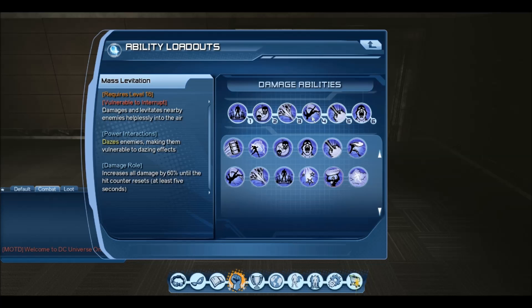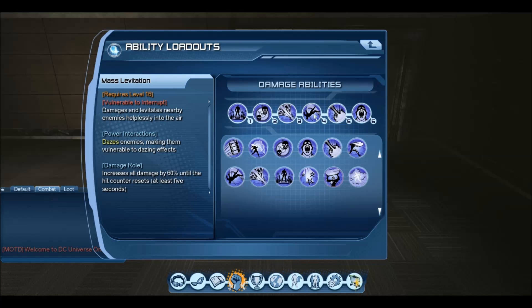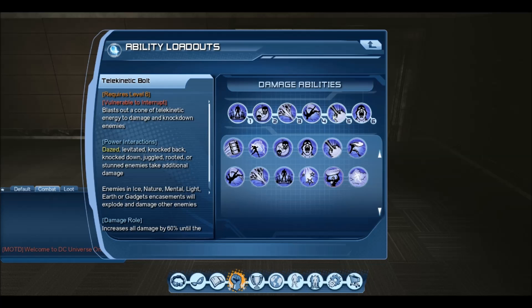A dazed enemy is made vulnerable to daze effects. That's why we come to our big hitting skill Telekinetic Bolt — blast out a cone of telekinetic energy to damage and knock down enemies. Dazed, levitated, knocked down — pretty much anything that's been dazed will take additional damage. With TK Bolt I can hit up to 3 or 4 adds, and I've hit crits of over 4.3k on a few adds at a time. Thanks to the massive AOE dazed effect that Mass Levitation does, I get loads of additional damage when TK Bolt hits — hitting 4.3k and getting maybe 800 to 1000 additional damage. This is a very strong loadout.